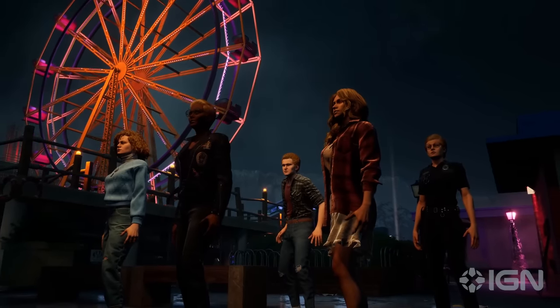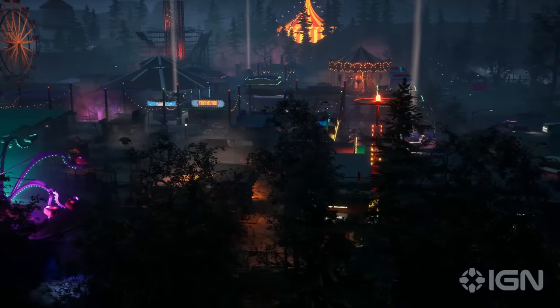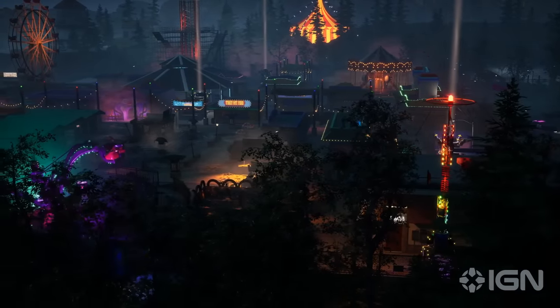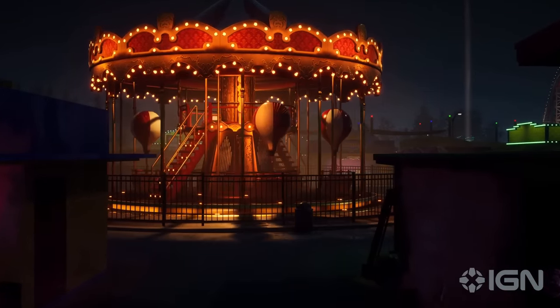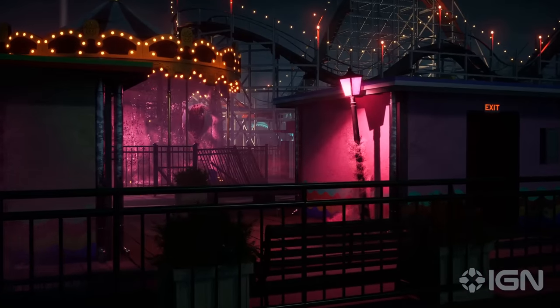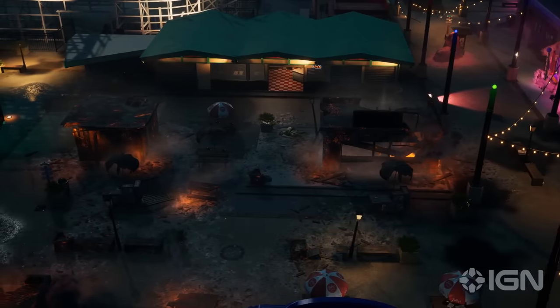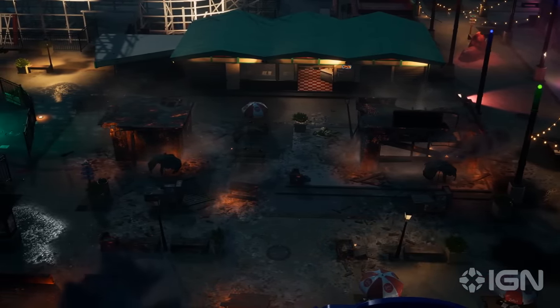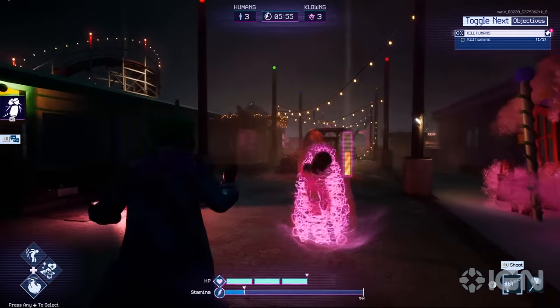As a human, your goal is to escape the invasion with your life. This means you need to locate various escape routes and find the necessary items to open them before Clownpocalypse detonates. There are several options when it comes to escapes for humans, all of which are randomized in placement and require a different combination of steps to open. If you're planning on escaping an invasion successfully, you'll need to perform these necessary steps, all while evading and defending yourself from the Killer Clowns hunting you down.